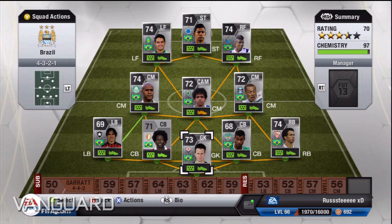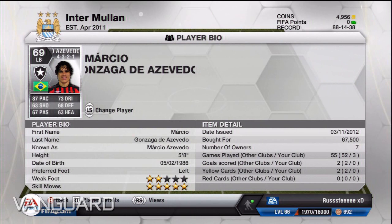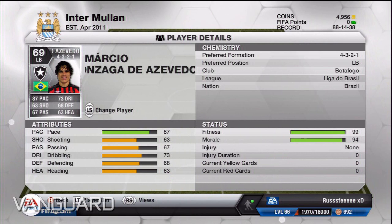At left back I've got Marcel Azevedo — five star skills and he cost me 67.5k. He is absolutely brilliant, just that blistering pace up the wing. He's so fun to use, with a nice little burst of skill just when people really wouldn't expect it.